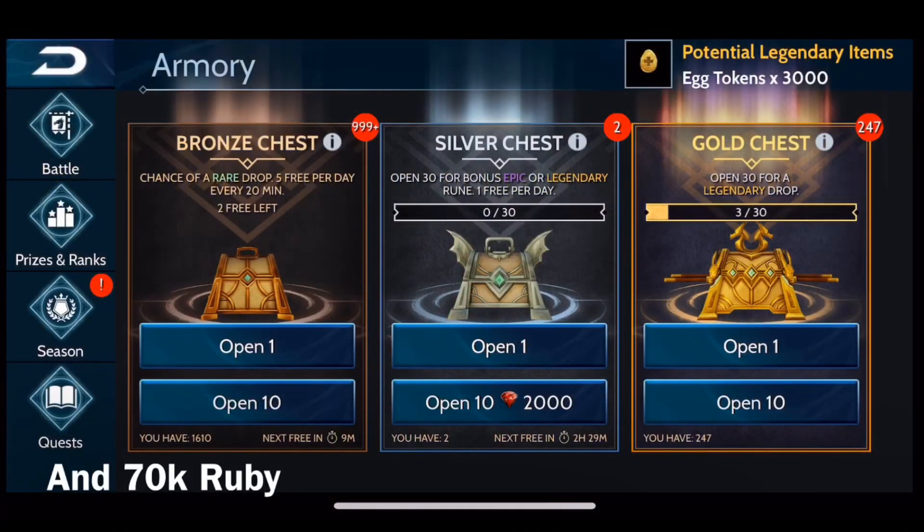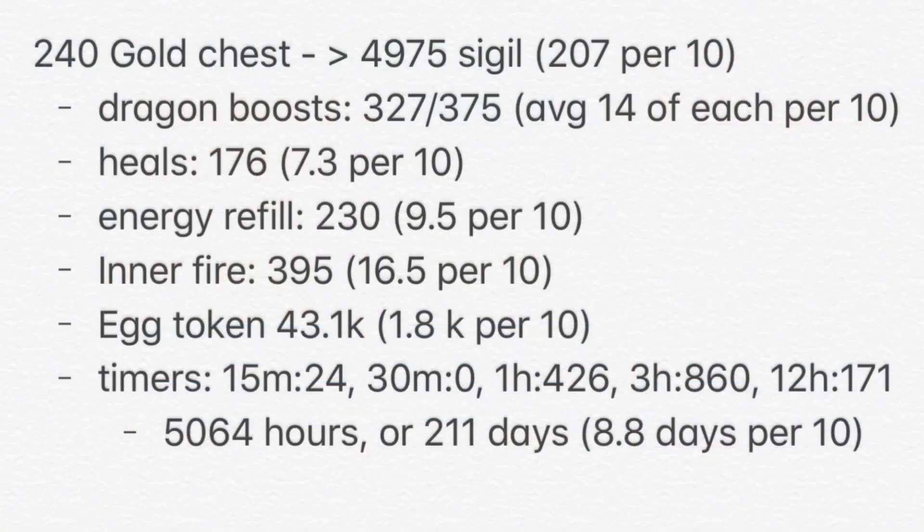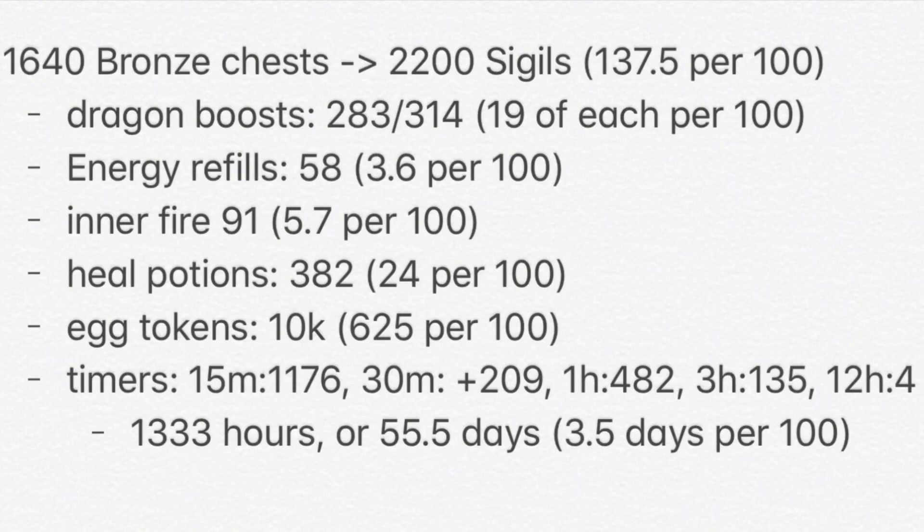I started this season with about 1,600 bronze chests and about 250 gold chests, as well as 7,000 rubies. The gold chests got me almost 5,000 sigils and the bronze chests got me about 2,200 sigils.